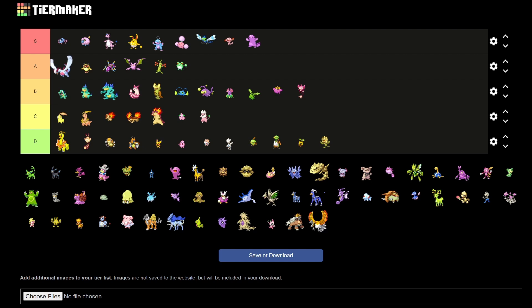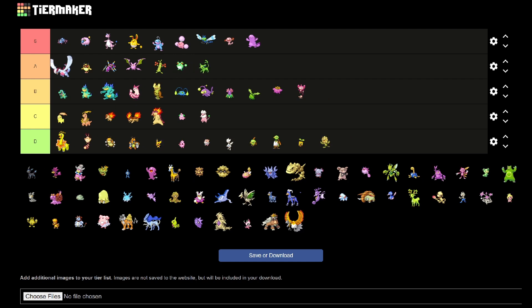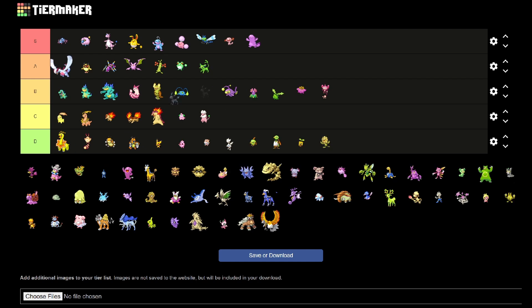Espeon is a great change — what I mean by that is it changes a lot. However, the color is not for me, but it's still okay, so I'll put it in A. Umbreon, I think, looks amazing and it's one of my favorite shinies too. Even though it's subtle, I think it's really neat.